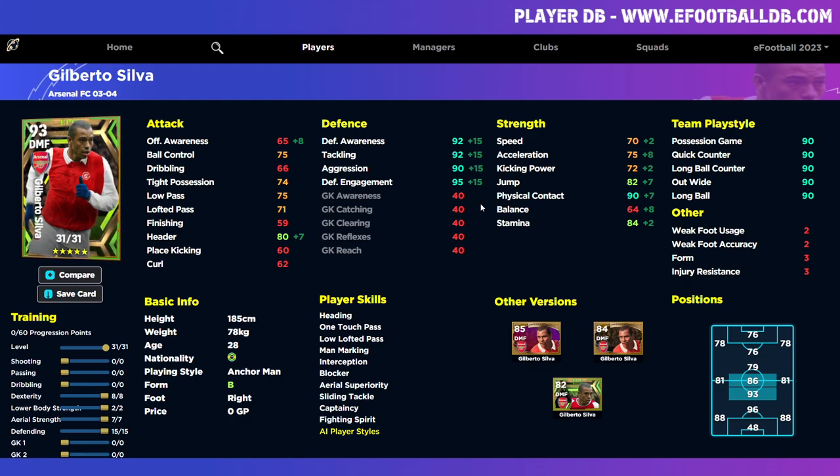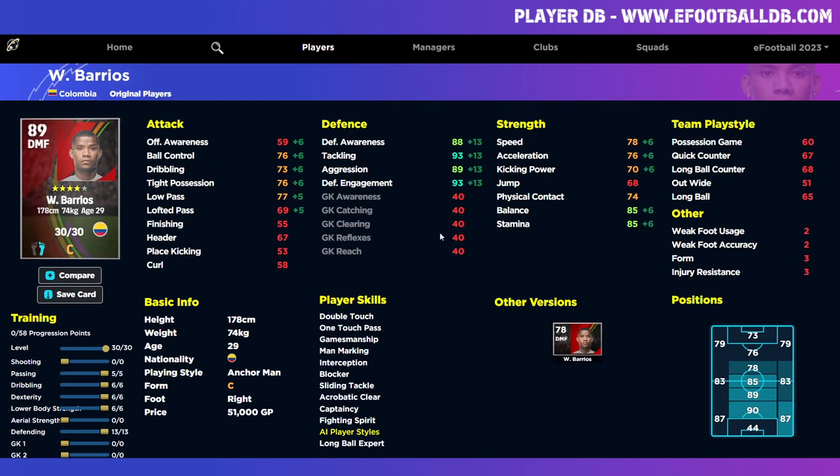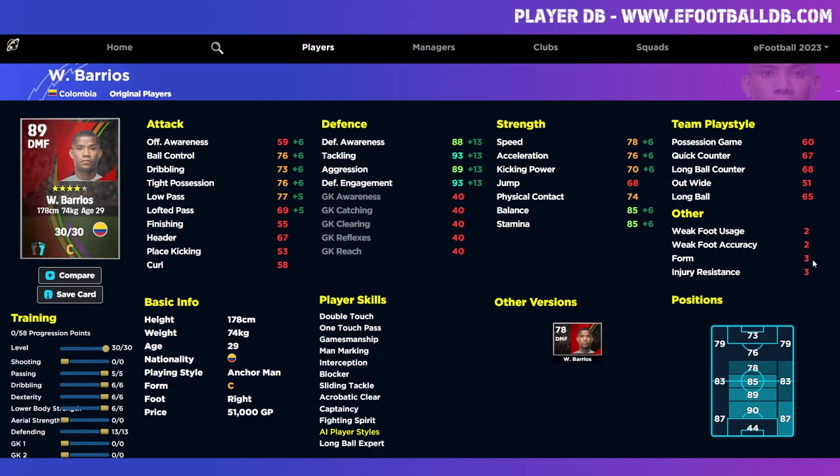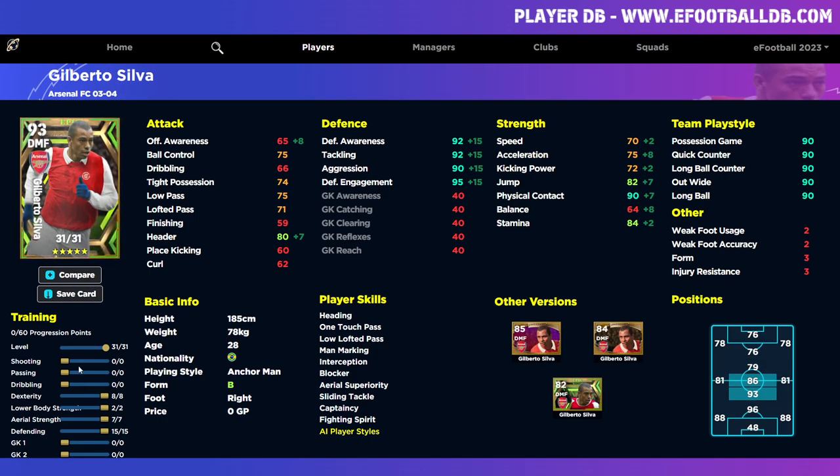If you've missed out on Gilberto Silva and you're wondering whether you need to spend to spin, there are brilliant alternatives. Barrios is available for 51,000 GP — he has every player skill you could possibly want: one touch pass, man marking, interception, blocker, sliding tackle, acrobatic clear, captaincy, and fighting spirit. They are very similar to Silva's skills. Both have three-form which is unwavering form. Look at his stats — you can even make a better version of Gilberto Silva depending on how you play. If you're not comfortable on the ball, you don't need to waste anything on shooting, passing, or dribbling.